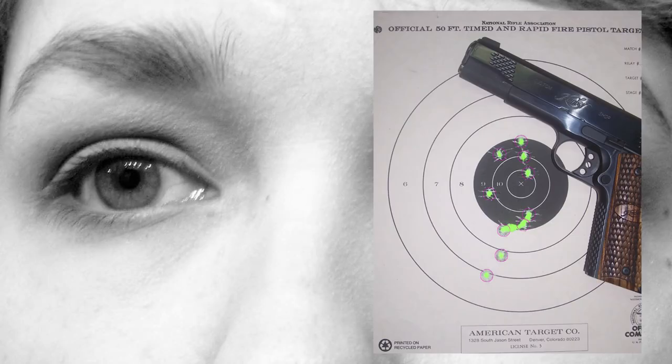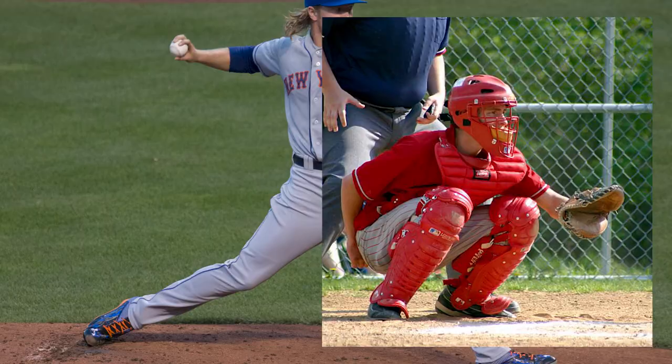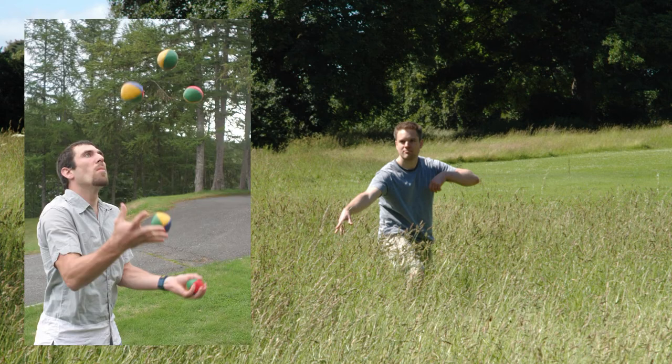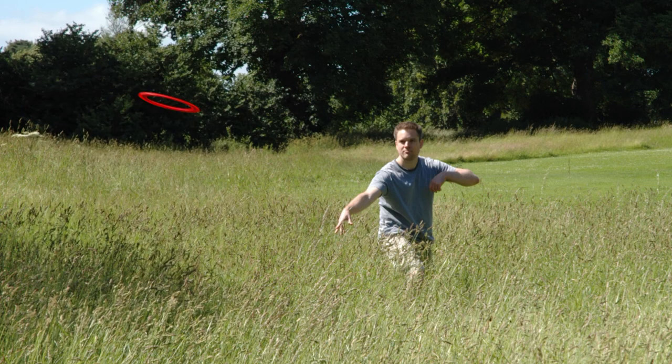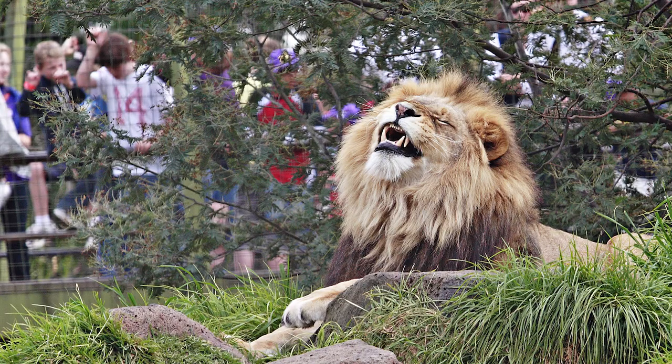Parallel to throwing is developing the hand-eye coordination to safely catch an object in flight. This allows objects to be passed from one individual to another over a longer distance, either horizontally or vertically. Throwing multiple objects from one hand to the other repeatedly is known as juggling. Humans would build on this throwing ability, creating tools such as slings and spears to hunt more efficiently.